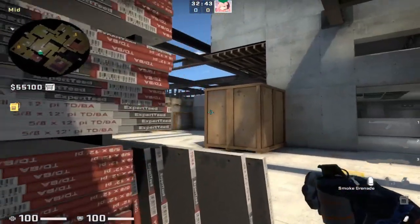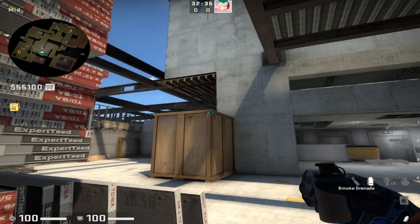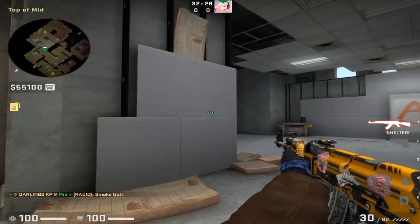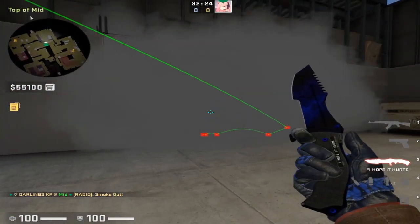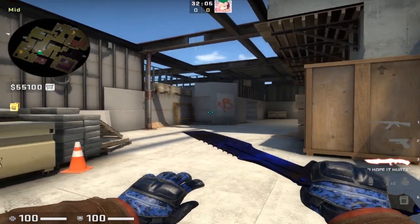Moving into mid, we have a few more smokes for T side. From these pallets, place yourself in the corner and find the big wooden box. Put your crosshair right on the corner of the box — this will smoke off the mid-to-A entrance. As you can see, if you want to run your team through mid towards A bomb site, that smoke blocks off the CT position.